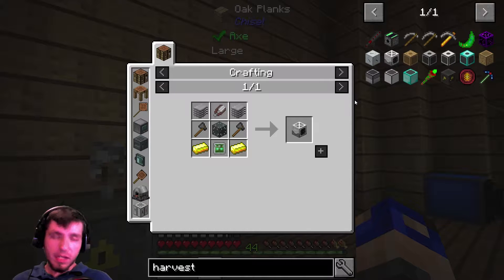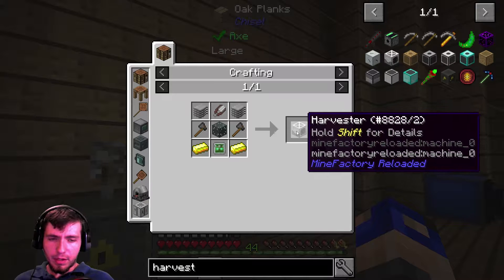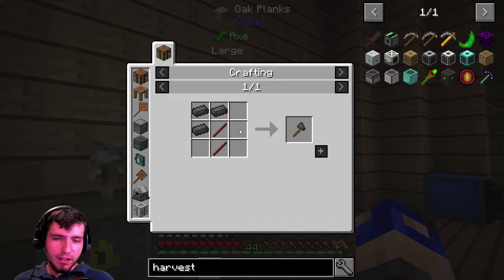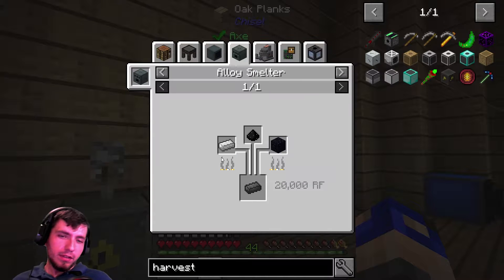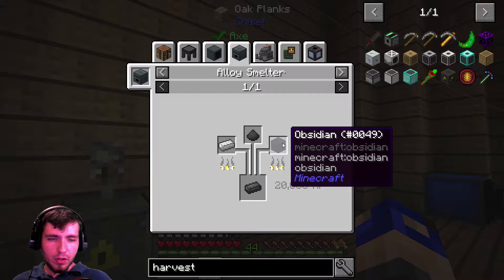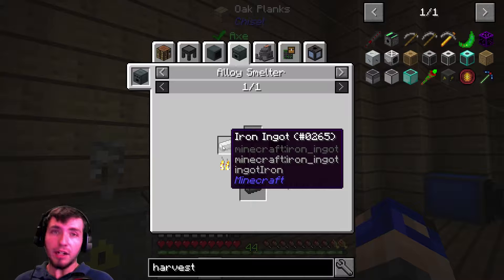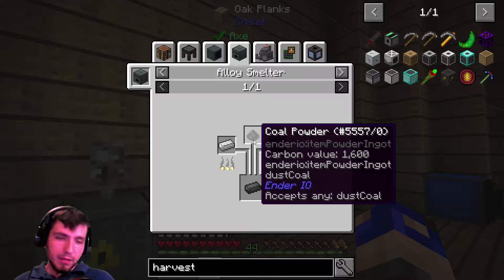The harvester is ten times quicker than what I was going to use. For this, we are going to need a sludge boiler because it's going to create some sludge. We needed to get dark steel, which wasn't too much, but we needed an alloy smelter to get iron, crushed coal, and obsidian. I have a lot of obsidian - obsidian and iron was not the problem. The crushed coal was a little bit of a problem, but not too much. That was still fairly easy.